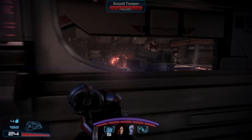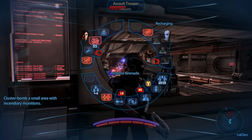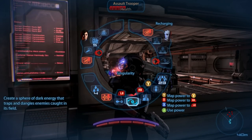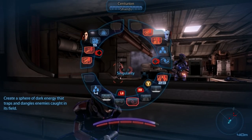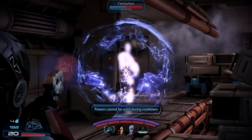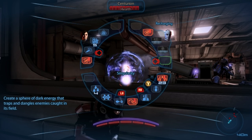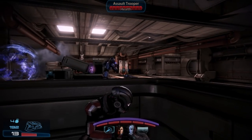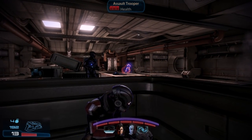One of the most powerful tools for the Adept is the biotic explosion. This occurs when combining any biotic primer with duration or lift capability — like Warp, Pull, or Singularity — with a different biotic detonator with damage or force, like Warp, Throw, or Shockwave. The power of biotic combos depends on the rank of the powers used, so two rank six powers will do more damage. In addition, most of the Adept's powers are also capable of triggering tech power combos, with tech bursts being the easiest to trigger and making up for the Adept's lack of anti-shield powers.